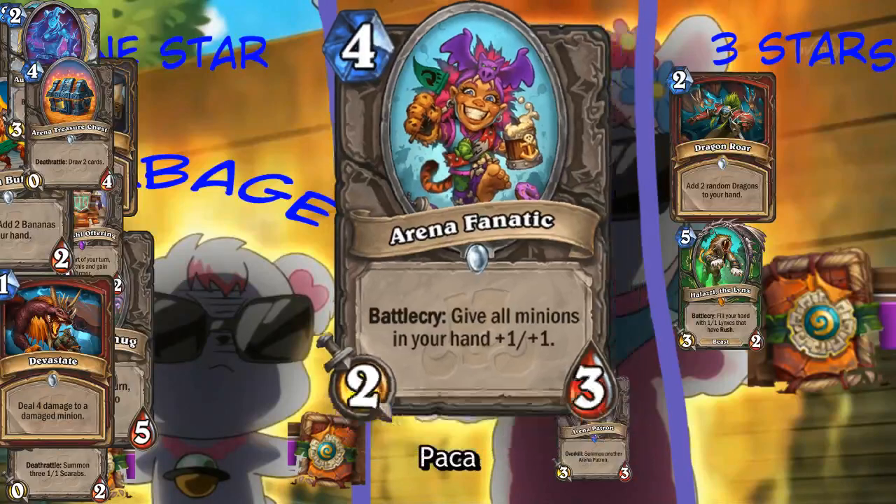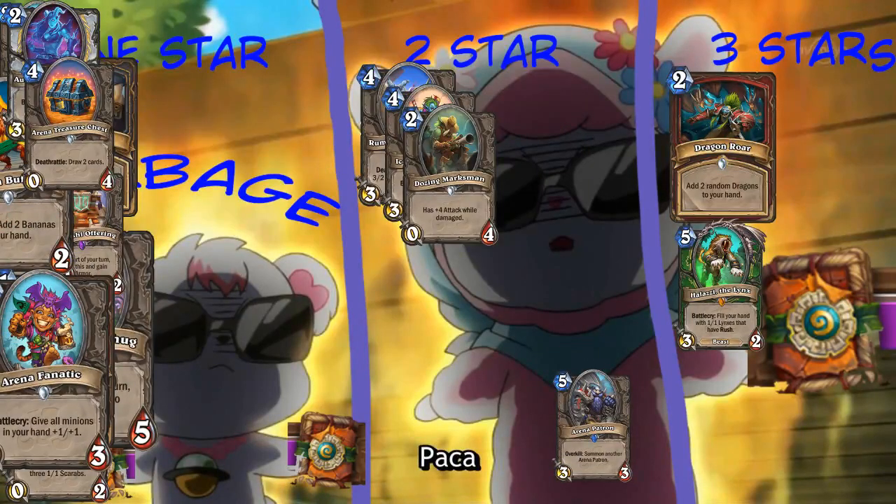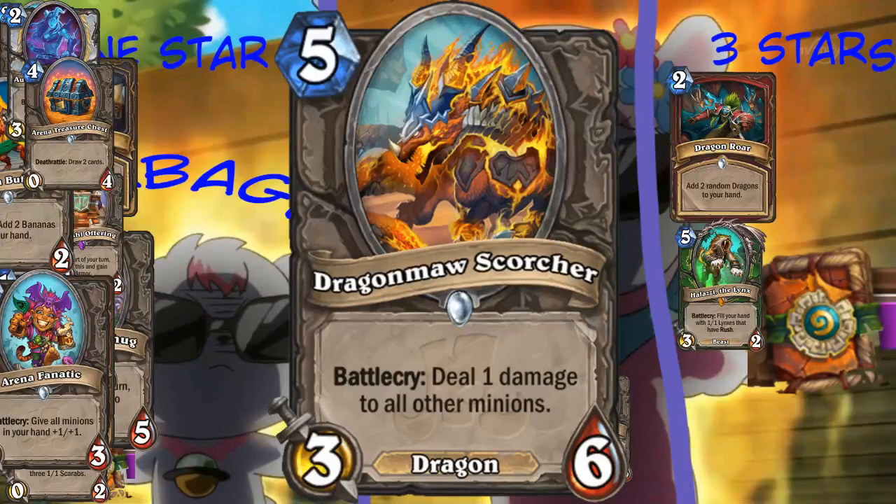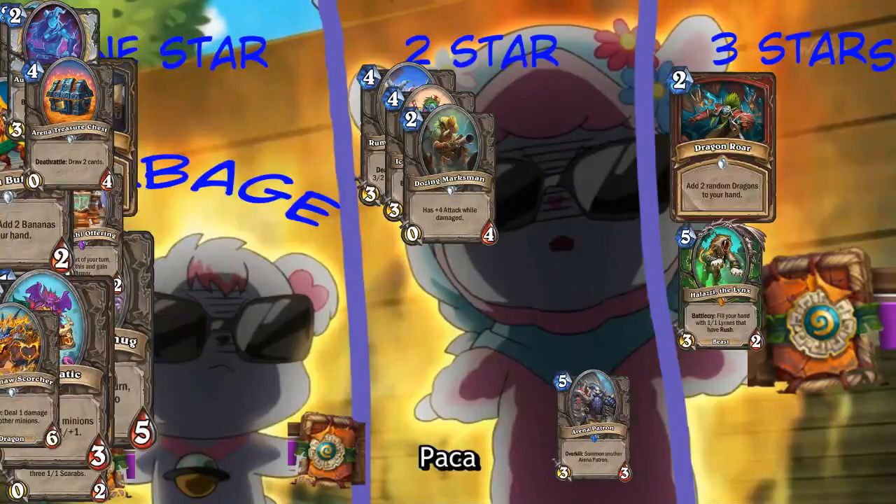Arena Fanatic - no one should like Arena. Next card. Dragonmaw Scorcher. Battlecry, deal 1 damage to all minions. If that was 4 mana it'd be sick. So it's like a really bad Duskbreaker. Well, it is a dragon. I guess they had to put some bad dragons if they were going to make a random dragon card. It's a dragon, but it's in the garbage.